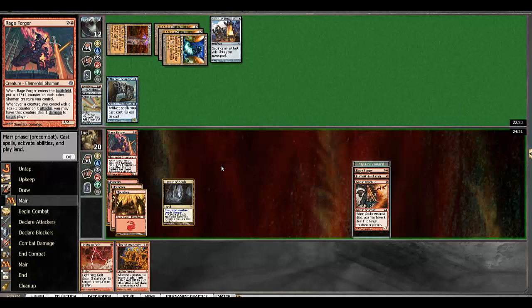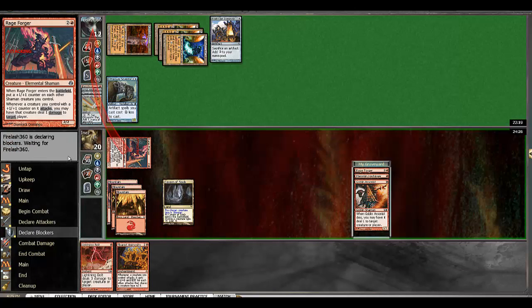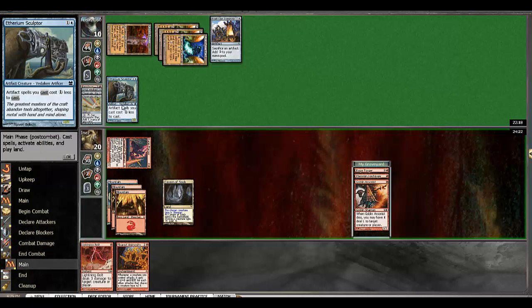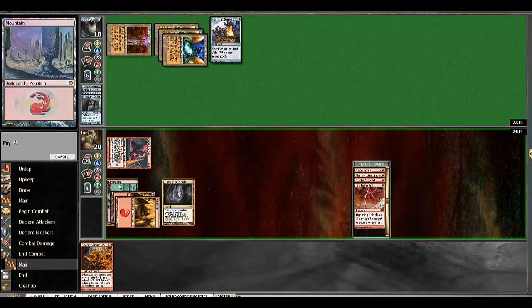I was deciding whether I wanted to bolt it or not. I think I do — it's too much of an enabler. All right, we'll bolt it. Play our Animosity and pass.